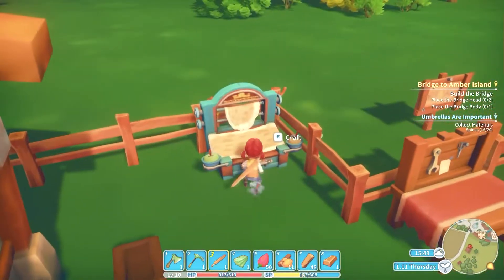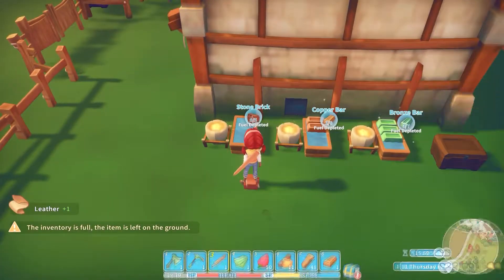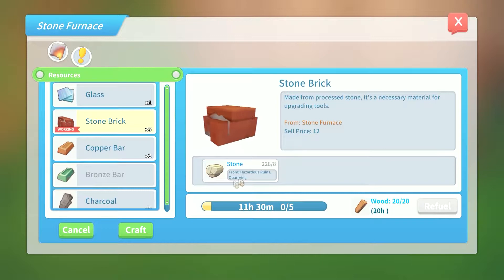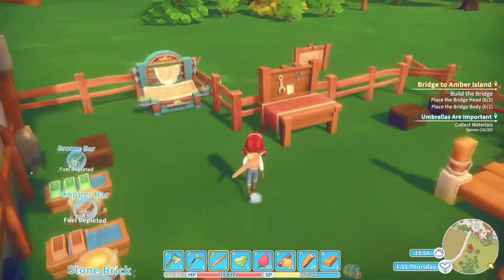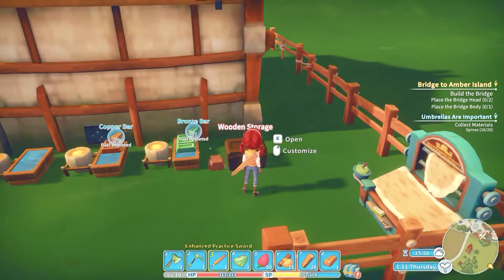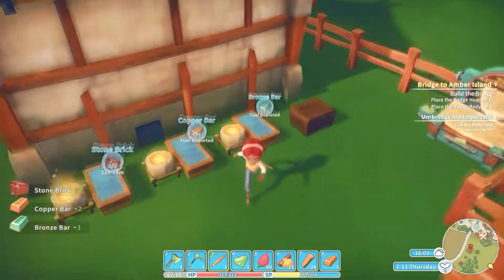I'm going to grab that. Once you craft stuff in the machines — each one has a different fuel size — you just hit this, add fuel, and it'll continue processing. It has a timer on it. I need to drop some more stuff off so let's open this up. There we go — that's the way that works.